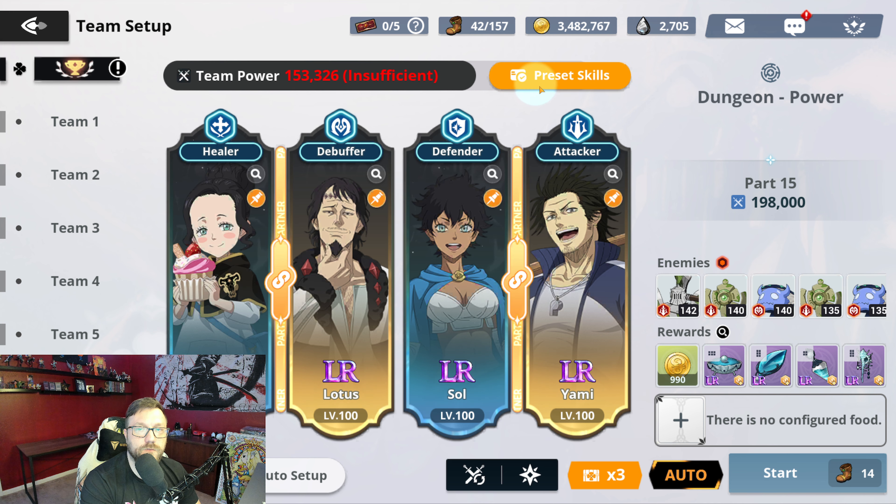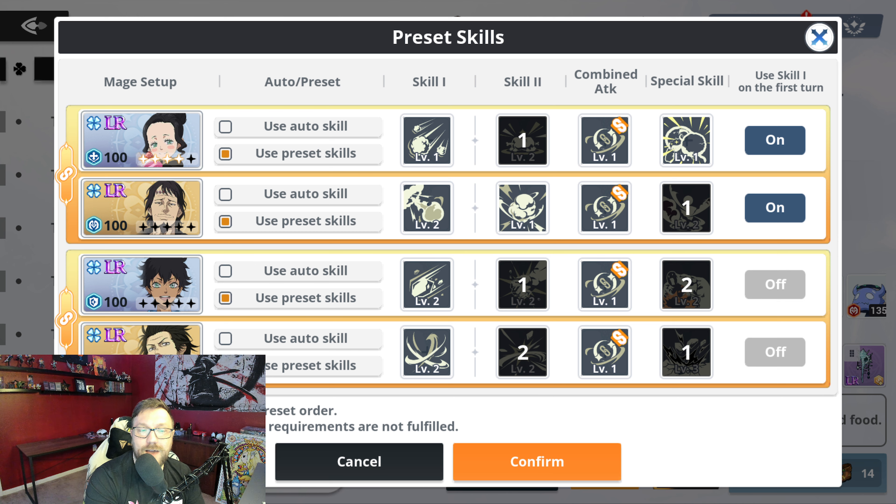But you have to look at your preset skills. So if you have Mars and you're still struggling on 15, let me know down in the comments and I can tell you what presets to use. I don't have Mars on this account. But if you are using Charmy, Lotus, and Soul, and then whatever DPS you're using — obviously up to you which DPS you want — you can change these out. But for sure on Soul, you want to have the taunt as your first active and her ult as the second active.